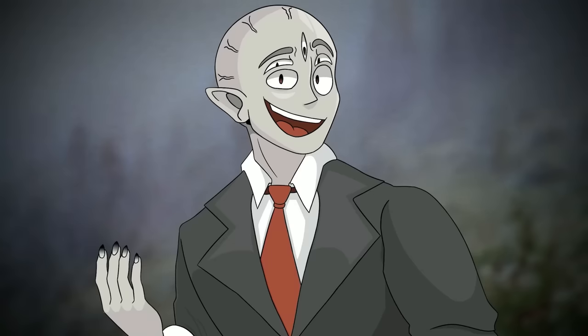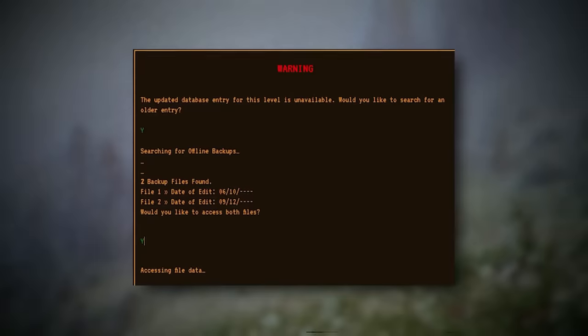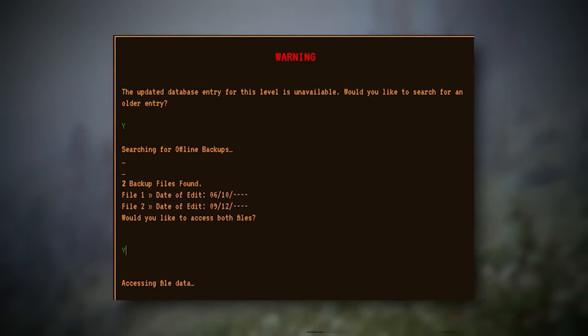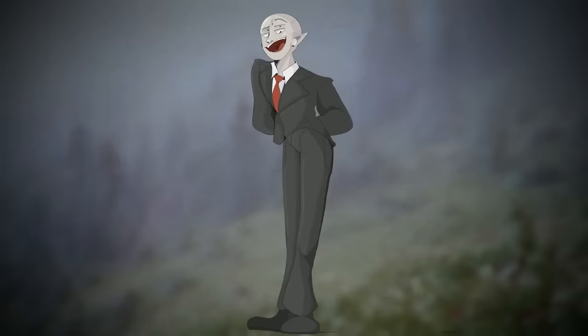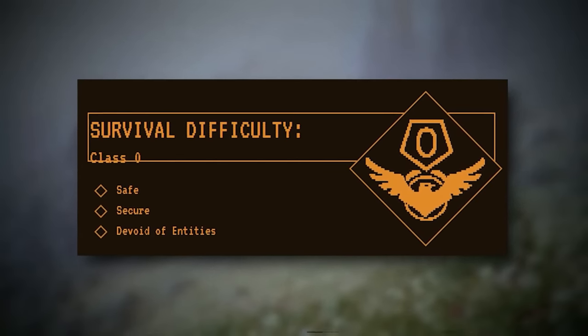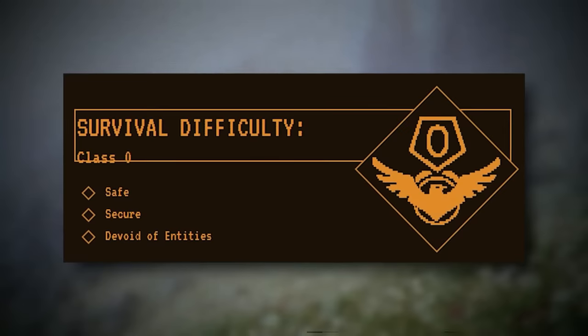The level entry for Level 16 starts with a warning screen that reads: 'The updated database entry for this level is unavailable. Would you like to search for an older entry?' It searches for offline backups and finds two files — file one dated 6/10 and file two dated 9/12, with neither showing the year. File one has a survival difficulty of zero and is safe, secure, and has no entities.